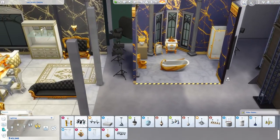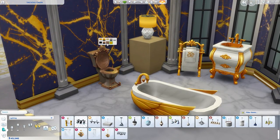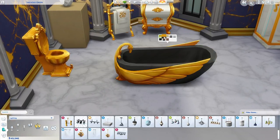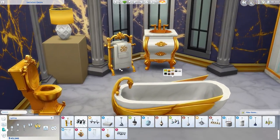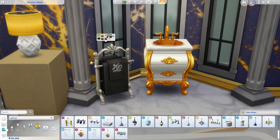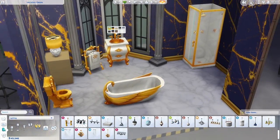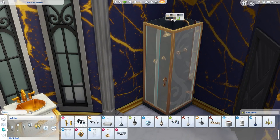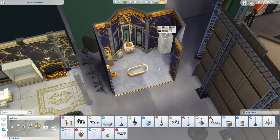Then we have the bathroom set that goes with the opulent theme. I had fun with this one. There's the new toilet — the golden throne. You can make it subtle or go full gold. We have the new winged bathtub, like a swan — that is really cool. There's also a really fancy towel rack, a new matching sink, and a new shower. Even in the more subtle recolor, the shower just looks really nice. And that's the marble flooring again at the bottom.